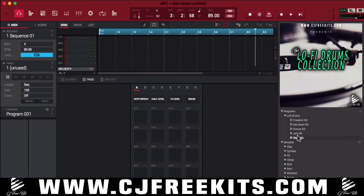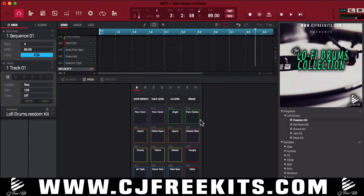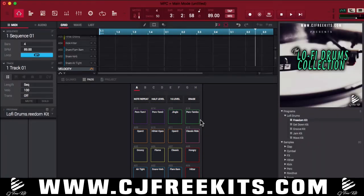First thing we're gonna do is load up this Freedom Kit. As you can see everything is color coordinated, so it helps stay organized when you're in the flow of making beats. The kicks are red, snares are blue, hi-hats yellow, open hi-hats orange, the cymbal/ride pink, percs green, and the toms purple. That's already a good thing when you're in the flow of making beats — you know where to go and it's already grouped up.